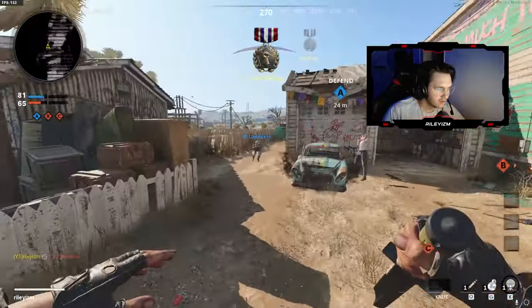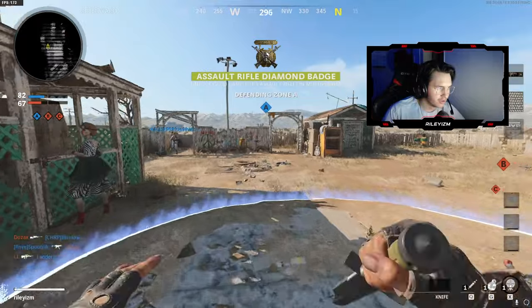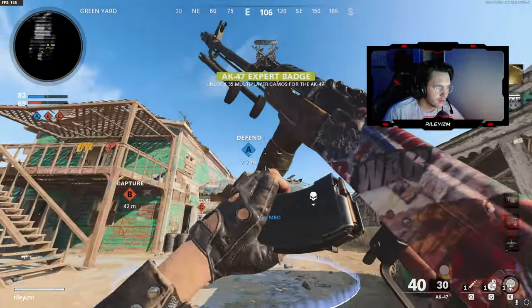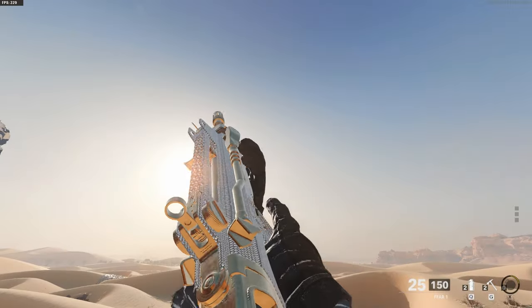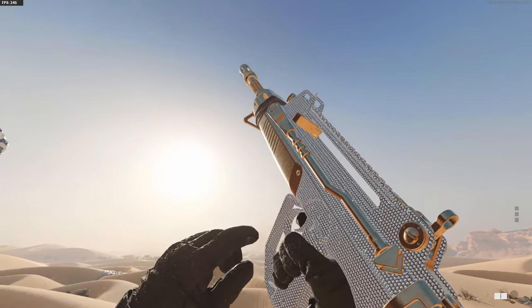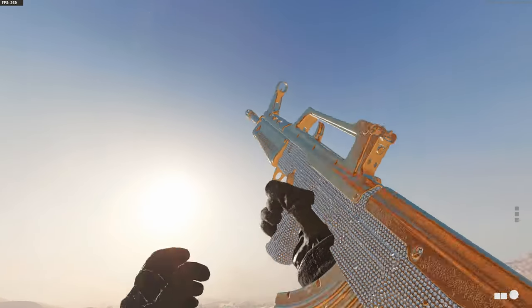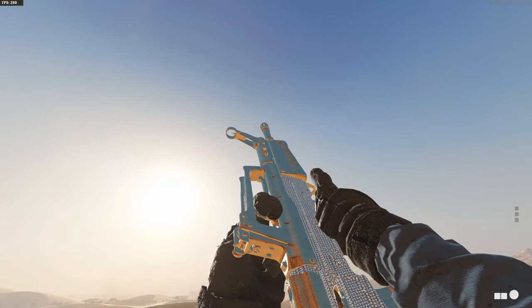Headshot, headshot — there we go boys! Come on, show me that assault rifle diamond camo boys. Let's go! Alright, I'm getting the hell out of this game and I'm going to show you guys diamond. Let's go!